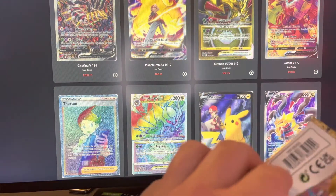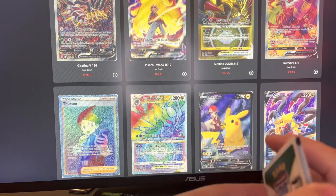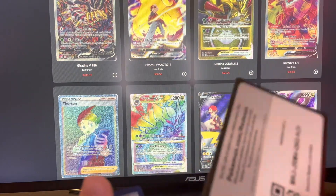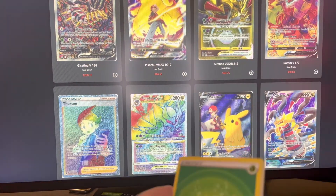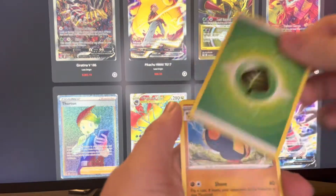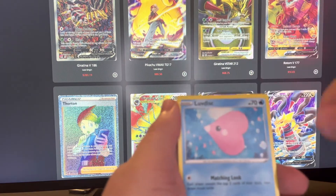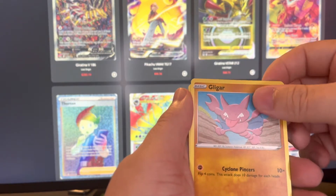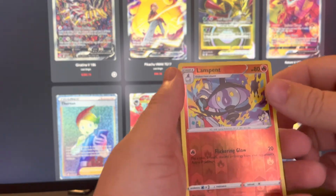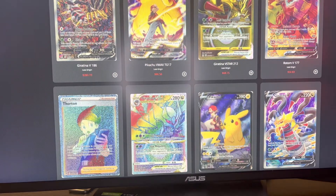First pack here, Lost Origins. That thing opened up like butter — hopefully that means it's good. We got Grass Energy, Hariyama, Arcphone, Medicham, Lovedisk, Phalanx, Polywag, Gligar, Gumi, a Lampent Reverse, and the Mimikyu non-holo. Off to a fire start as you can see.